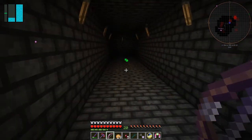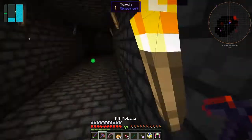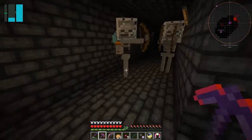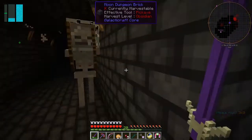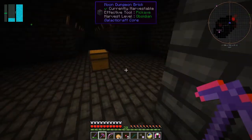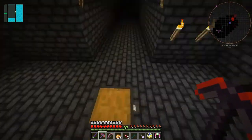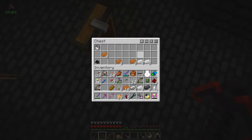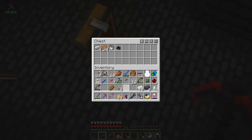I haven't got any uses for the hearts to be honest. What's in this chest — some more iridium shards, that's good, and a bucket, some more copper and tin. I don't really need the copper and tin — let's leave that here along with the galactic craft torches. I could put this down like that. Actually there aren't that many spawners down there.